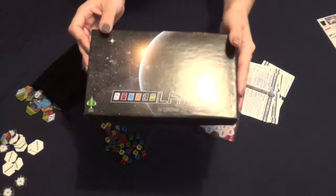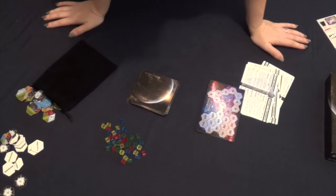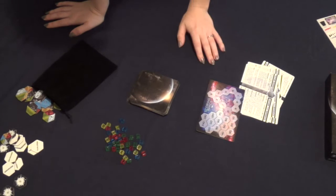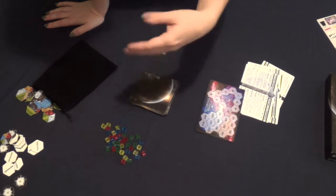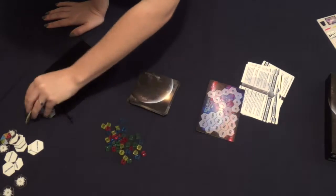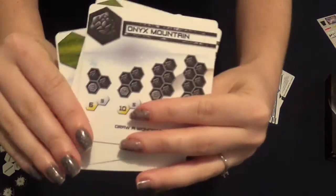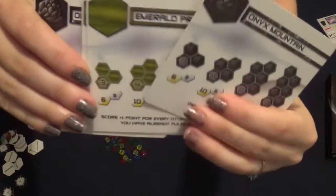Here is Landed. We got this really cool looking box. I've got all the pieces spread out here. The story behind Landed is you are a terraforming company going to a planet trying to complete contracts. You complete the contracts using these land tiles here. There are different kinds of minerals that you can terraform.